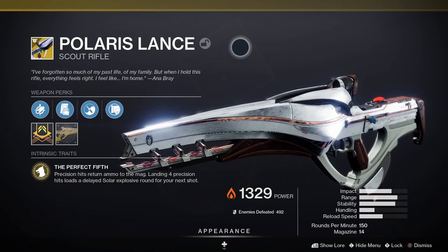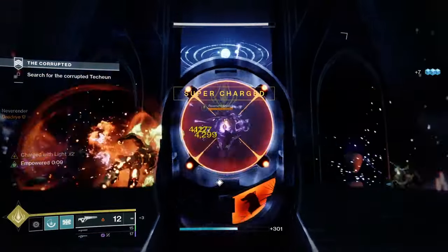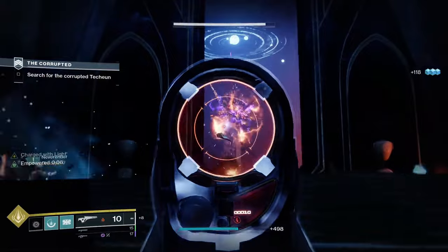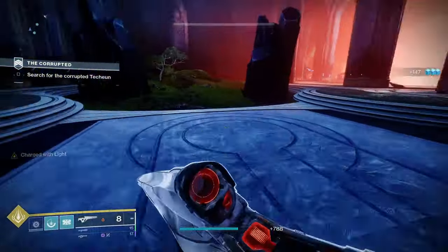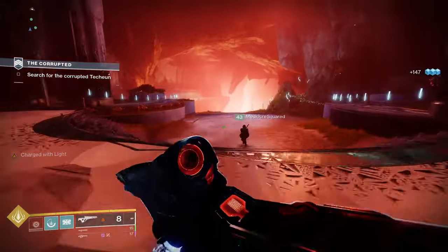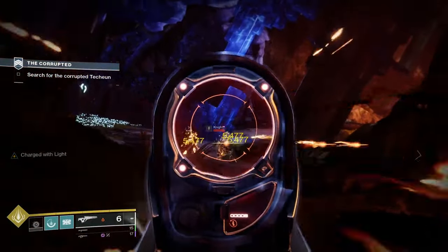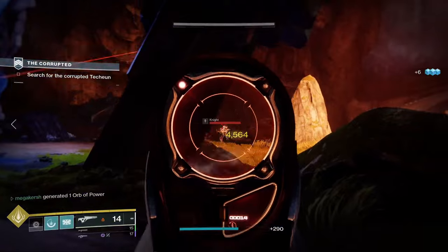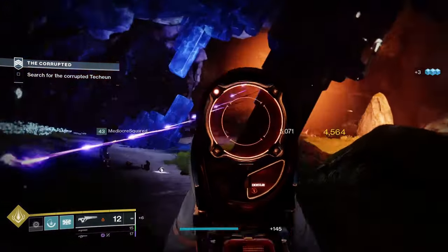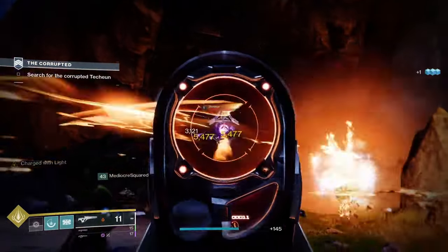Finally we've got the best weapon for free-to-play players — a scout rifle — Polaris Lance. This is an exotic energy scout rifle that deals solar damage. Looking at the perks: The Perfect Fifth means precision hits return ammo to the magazine, and landing four precision hits loads a delayed solar explosive round for your next shot. It also comes with Zen Moment, so causing damage with the weapon increases stability — always good on a scout rifle. You'll see loads of people running this in Nightfalls, and now you can get it for free. To get it, visit the Monument to Lost Lights in the Tower, next to your vault.